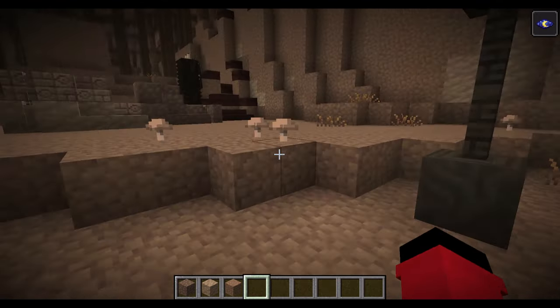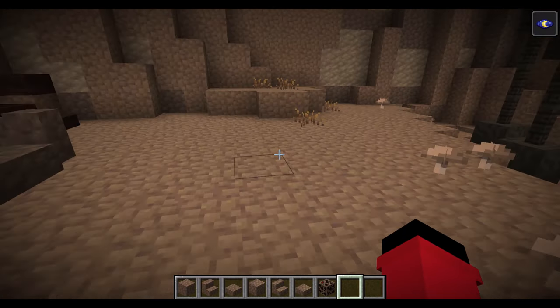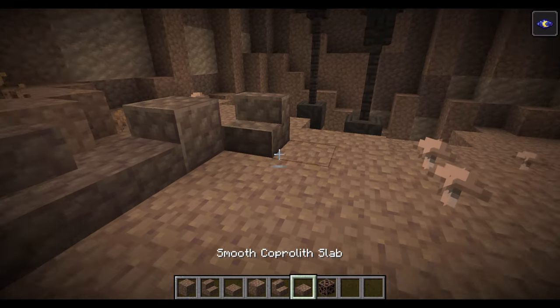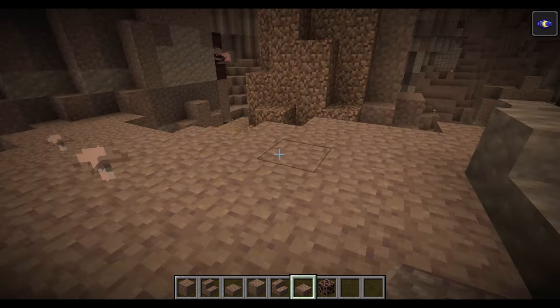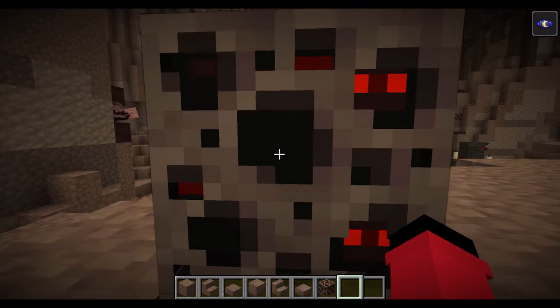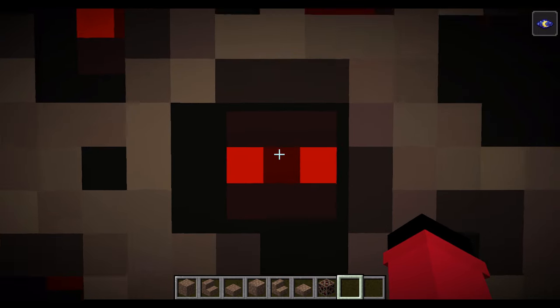Guano is bat turds. Just keep that in mind when you're building your house. Some of this stuff has also hardened into a different kind of rock called Coprolith, and you'll find this stuff around the cave as well, along with these blocks with beady eyes looking at you. They are always watching.